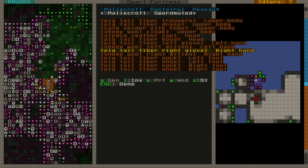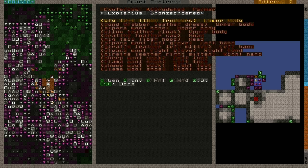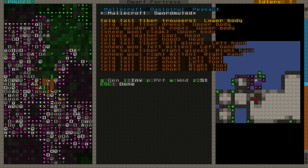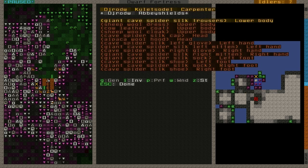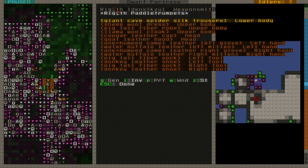He has a leather cap, a leather cloak, leather cap. He didn't get any armor. Sometimes if one gets extremely lucky there might be a leather armor, which is very useful at the beginning. But even leather clothes of any kind are very good.